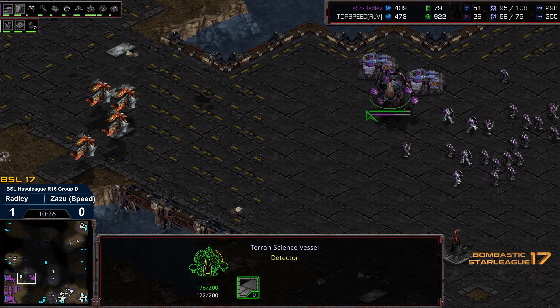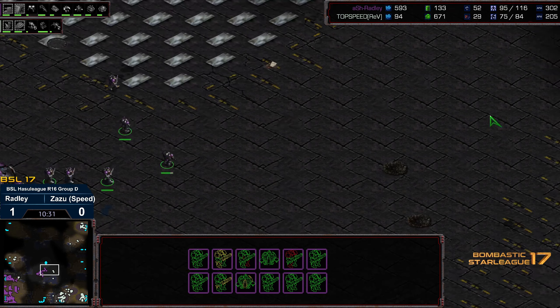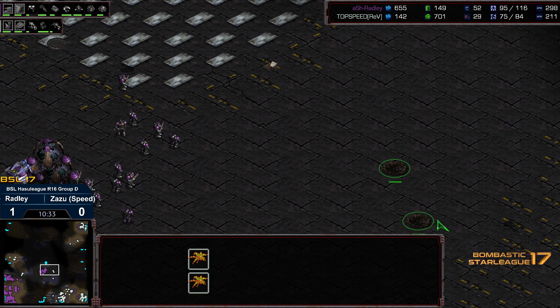The mutalisks are starting to move forward again — you'd expect medic marines on the map, so I think Zazu is a little confused as to why he's not experiencing additional pressure. Plus one weapons and armor are on the way. Two siege tanks and some medic marines starting to move forward alongside a science vessel. The mutalisks sweep in, see the siege tanks and science vessels, and the lurkers are spread out all over the place.